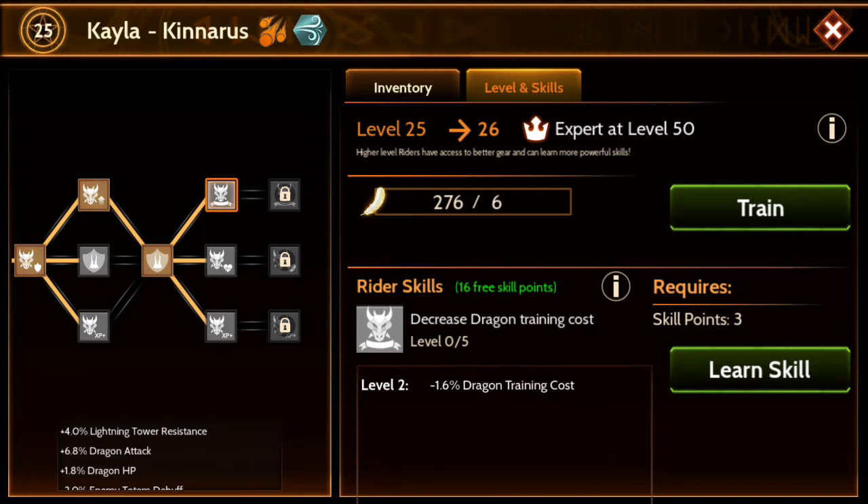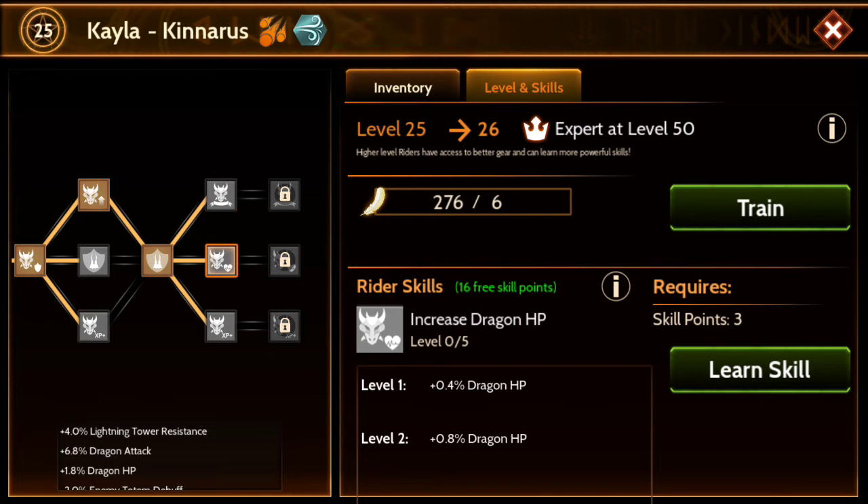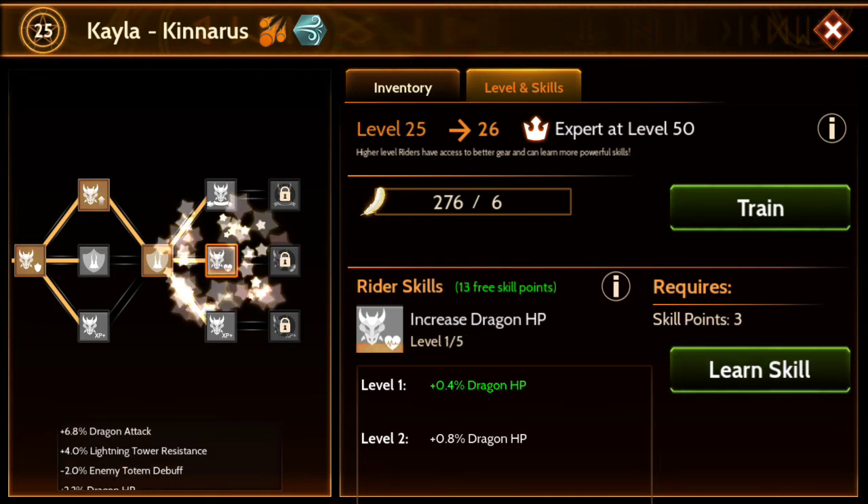It's given me 16 free skill points. This gives Dragon training costs — nope. Dragon hit points — well, that could be worthwhile to prevent your dragon from dying. So I'm going to go along the Dragon hit points because Dragon training cost, and things like training cost or XP, I don't really care for. So I'm going to basically go for this, learn the skill, give it more hit points.